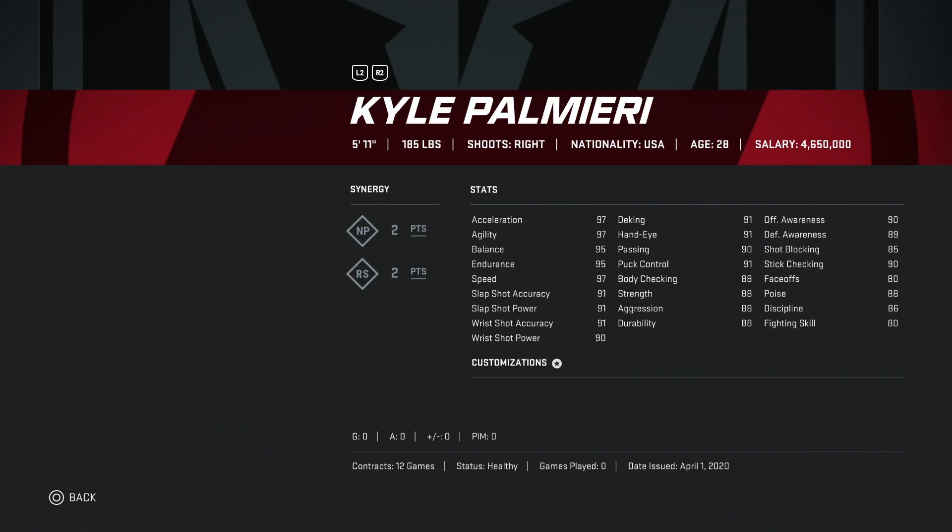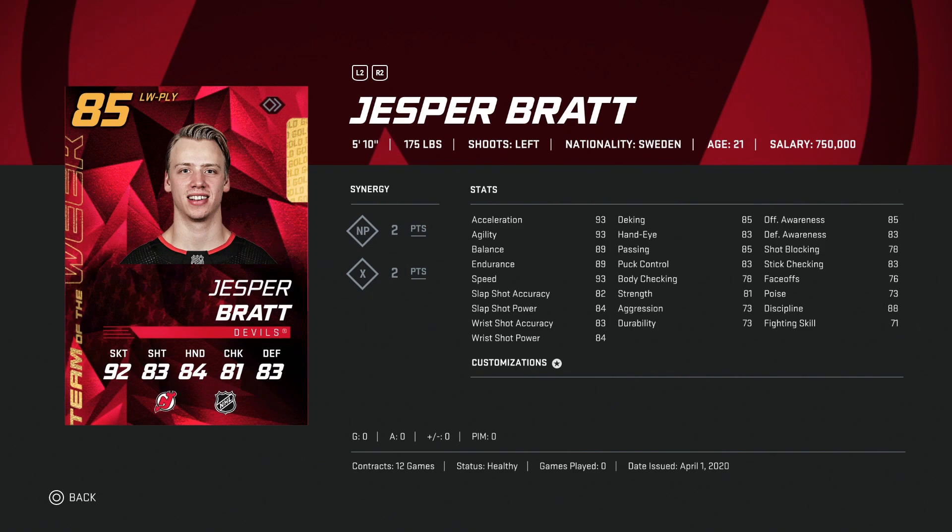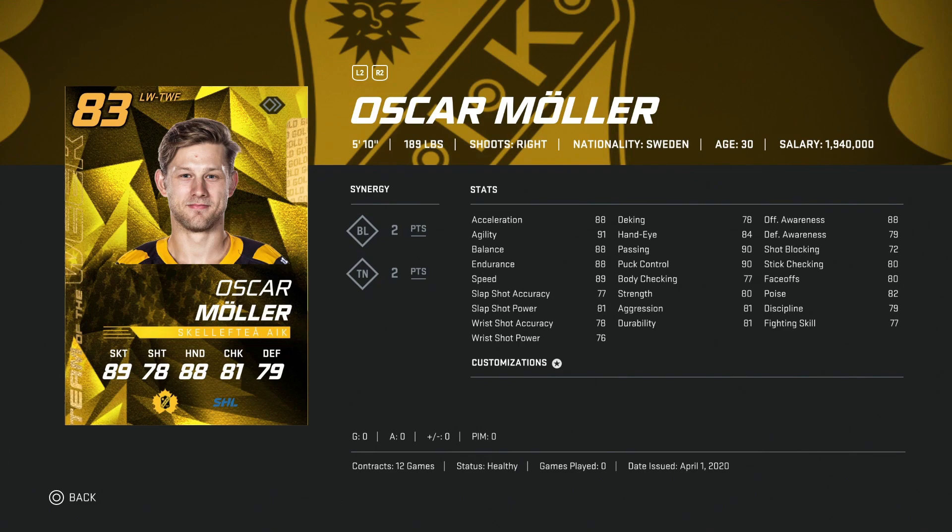I would sell Marchessault for whatever the market value is. We've got the 91 Kyle Palmeri — not a bad card, just under six foot, but does have decent speed and shot over 90. He'd be a decent right-handed winger card option if someone's looking to upgrade the fourth line. Jesper Bratt — you can avoid this one, 85 overall and only five-ten; far better options.